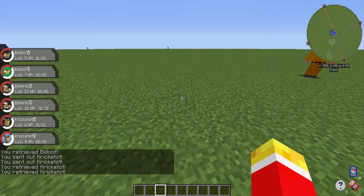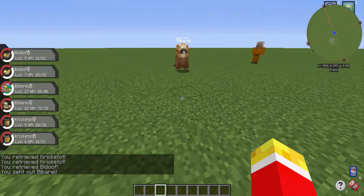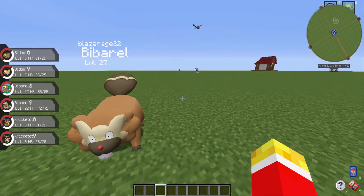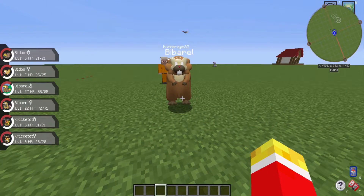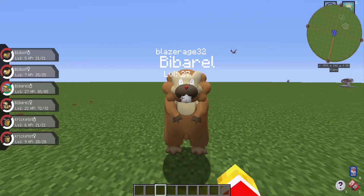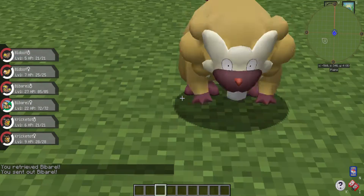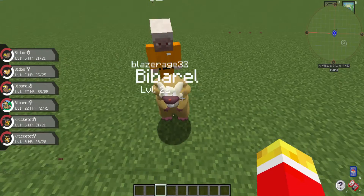Okay, so this is Bibarel. When it moves, it sort of looks like it's gliding — it comes up right, but when it goes back down, it just goes back down like no warning. I think that's just a bug for now and it's going to be changed soon. And here's shiny Bibarel — just like Bidoof, it doesn't change too much, but the change is enough to tell it's a shiny when you find it in the wild.